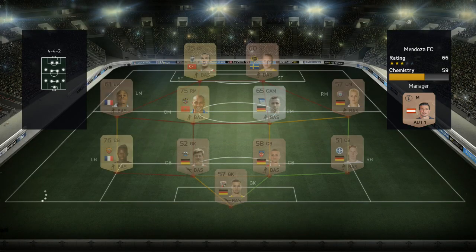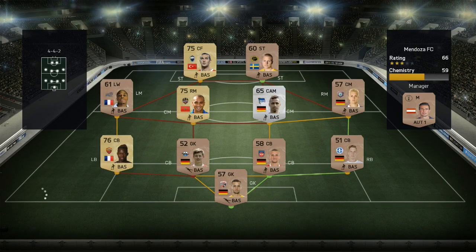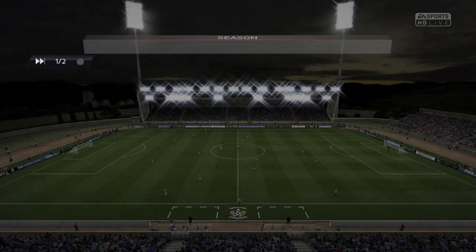This is my first opponent of the new series and he obviously has a brand new team as well. He doesn't have the chemistry that we have — he only has 59 chemistry — but he does have some decent players in there. He's got a Turkish gold striker and he's got three gold players. So maybe I need to be a little wary of that. Honestly it's not the best side, but neither is mine, so it could go either way.